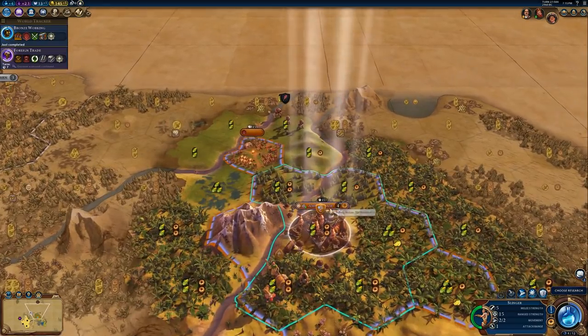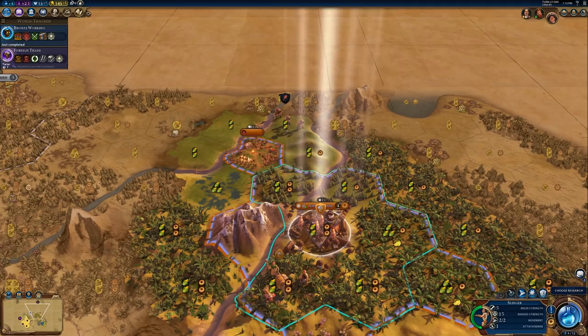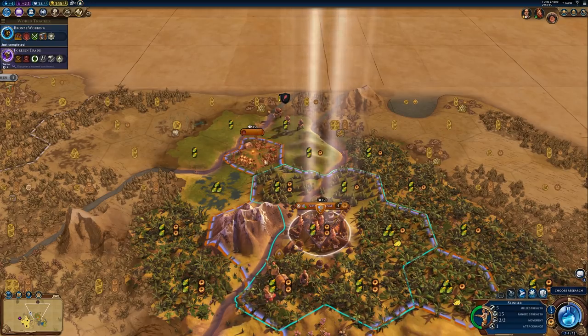If you have walls in the city as well, then you will get another copy of walls effectively on the encampment district, which gives you another ranged attack and makes it very easy for defense. Also, if you have a unit in there when the encampment has walls, that unit cannot be attacked — enemy units have to attack the encampment district itself first.